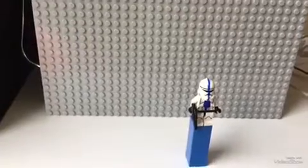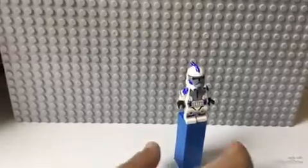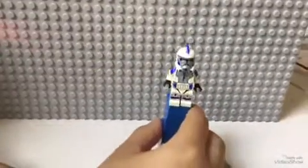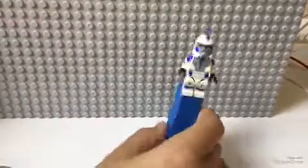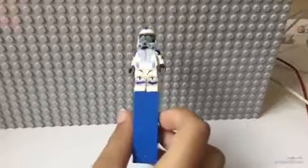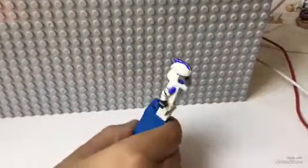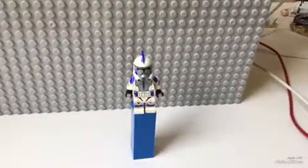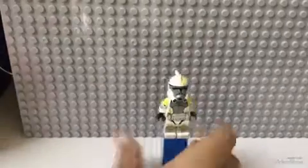Let's move on to the last two. I also copied from Minifigure Matrix. The dark blue part — I think it was white, he used purple, but I didn't have purple so I used blue. Very nice clone, very nice detail. I love the detail on him. And let's move on to the last one, the blue-green clone trooper.